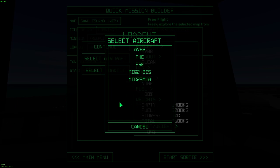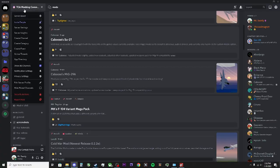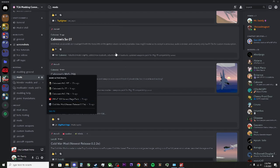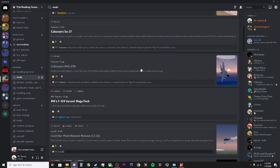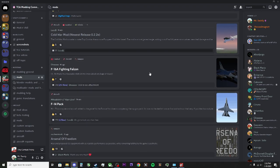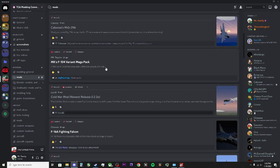To do that, all we're going to do is go into Discord, go to the Tiny Combat Arena modding community — the link to that is in the description below. If we look down here, we have a modding section called Mods. In this section, you can see there's some lovely aircraft that the community have added to the game already: there's an F-14 pack, F-16, a Cold War mod, and an F-104 that somebody's been working on.